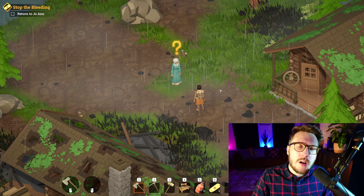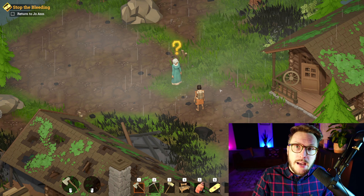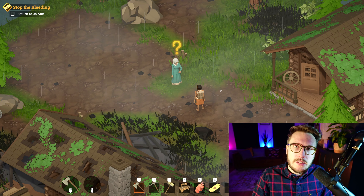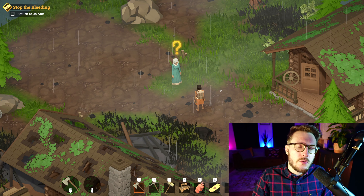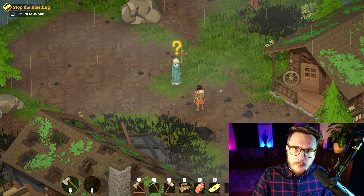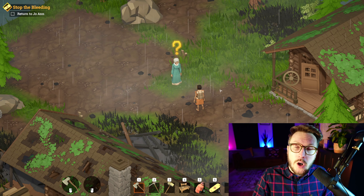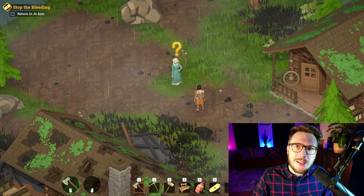If you want to learn more about our design insights and learn more about Above Snakes, I highly recommend checking out our latest devlog — the farming devlog — in which we added a new system called crop farming, where you can have your own garden with crops and much more. Check it out and see you there.